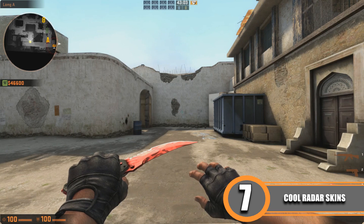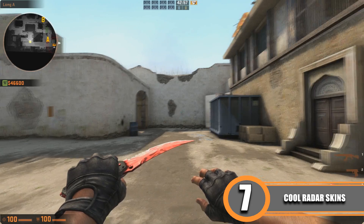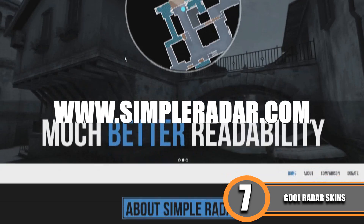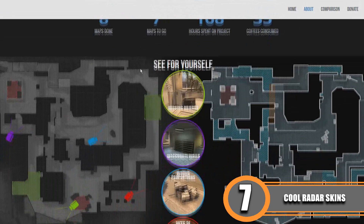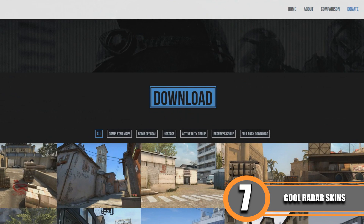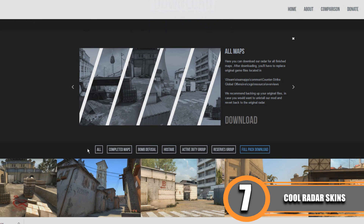I also want to show you how to change the radar skin to get a really cool custom radar overlay. Go to simpleradar.com where you can download much better radar skins for Counter-Strike: Global Offensive. You can see previews of radar maps there — just scroll down and click on Download, especially the full pack download.